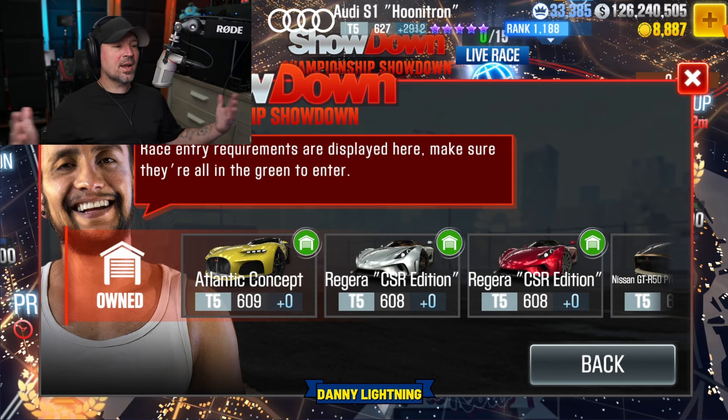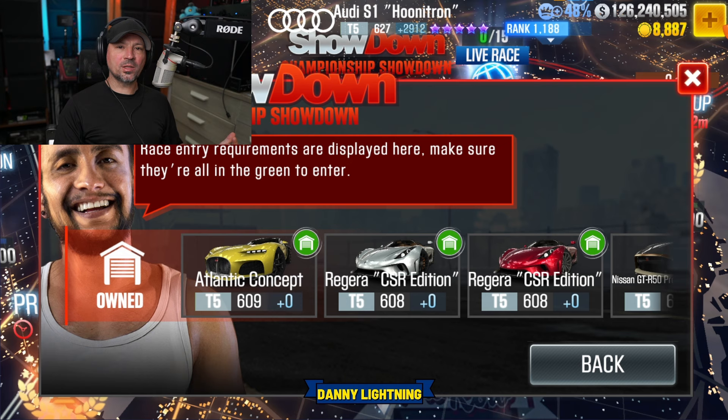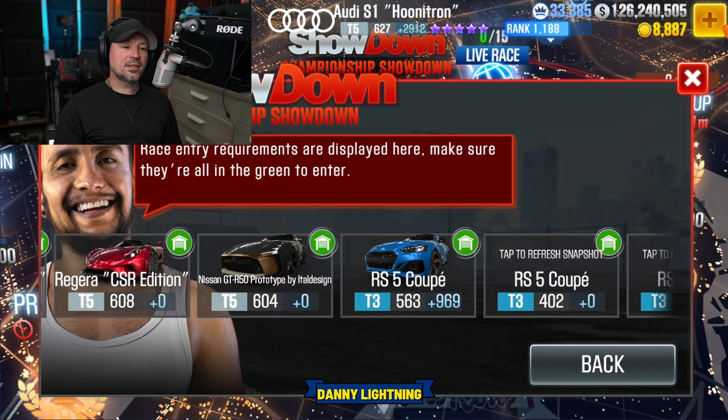Hey, what's up everyone, Danny lining back with another CSR2 video. We got a showdown up on the map. We're going to show you guys the slowest and fastest cars. We got the Atlantic Concept, we got the Rigara CSR2 Edition, we have a Nissan RS5 Coupe which is a tier 3 car, and then we have the Nissan GTR50 Prototype — so there's a bunch of tier 5 cars and one tier 3 car.